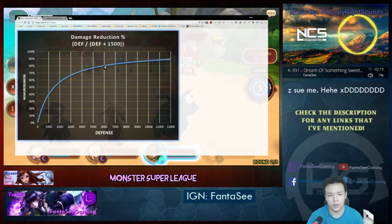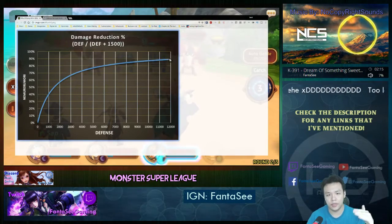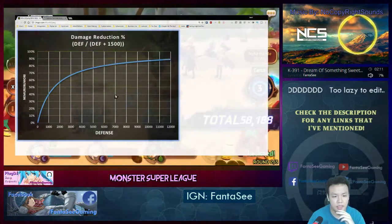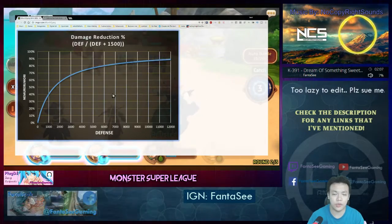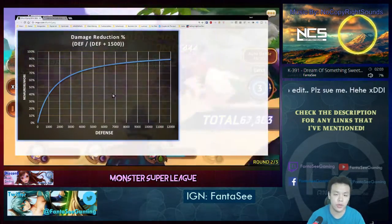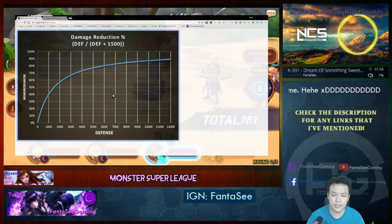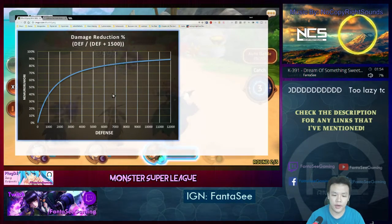Once it doubles again the slope is already half of that again, meaning the more defense you stack on a monster, the less you get out of it — what they call diminishing returns. So the purpose of this graph is to find out how much defense versus how much HP you want to have on a monster to achieve maximum tankiness.